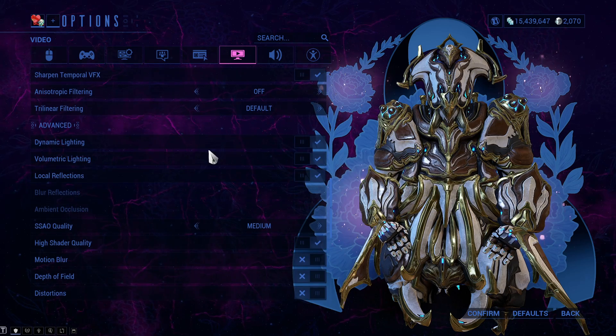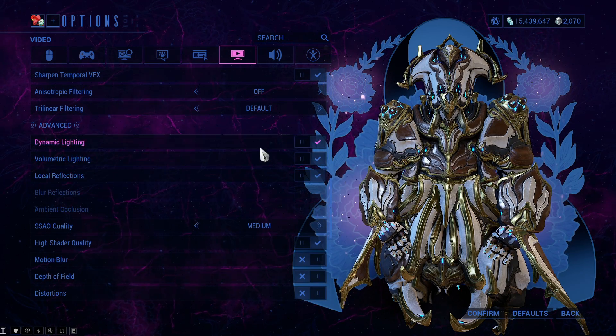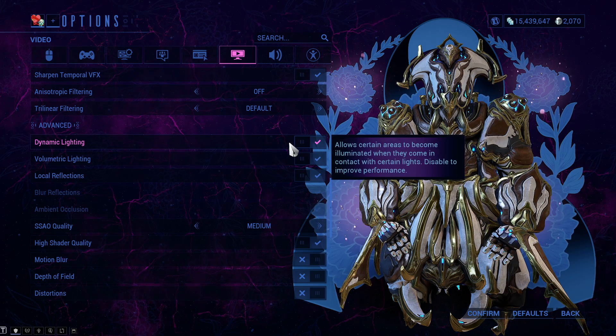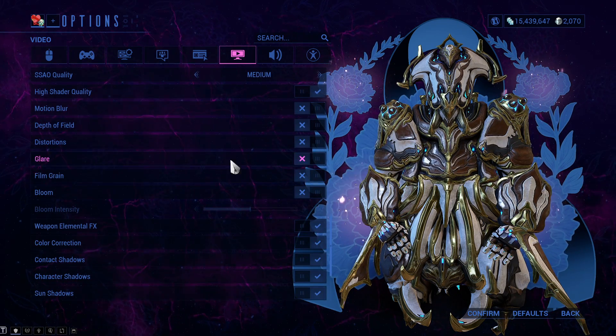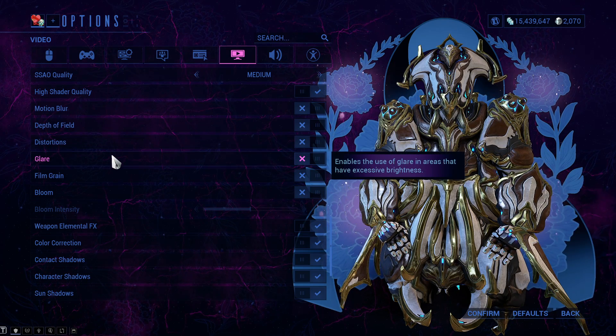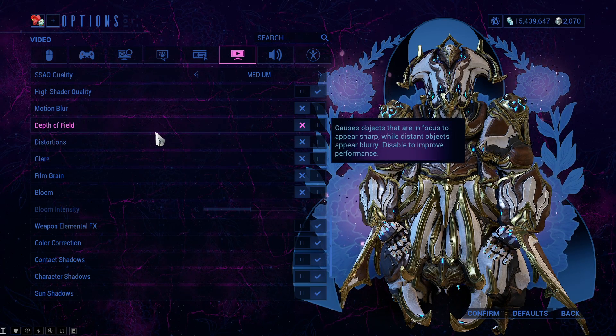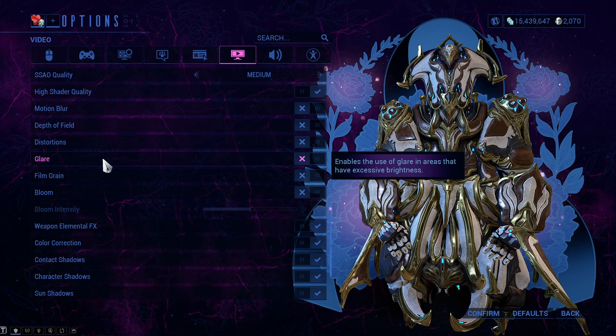Dynamic lighting, volumetric lighting, and local lighting look beautiful in Warframe and I like to use them, but if you're having fps issues turn these off. Things you should definitely turn off: Motion Blur, Depth of Field, Distortions, and Glare — these are a hindrance to visibility and enjoyment, and I disable them in every game.